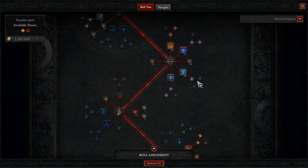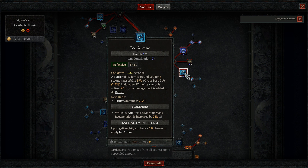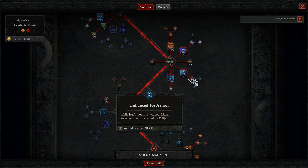Our next defensive skill is Ice Armor. Thanks to my Amulet, we have plus 4 to the skill. A barrier of ice forms around you for 6 seconds, absorbing x% of your base life in damage. While Ice Armor is active, 5% of your damage dealt is added to the barrier. This is also great for survivability and adds one of our barrier mechanics. We'll take Enhanced Ice Armor so that our mana regeneration is increased by 25% during its duration, helping keep up our infinite mana.